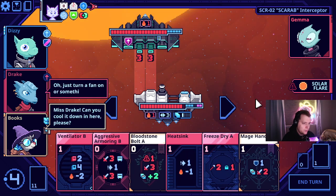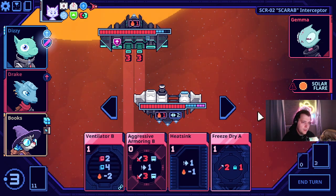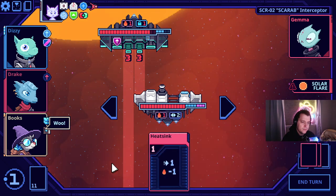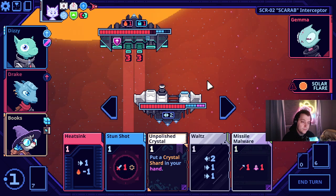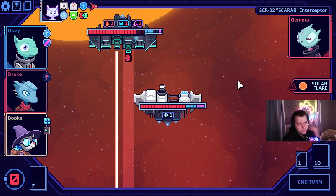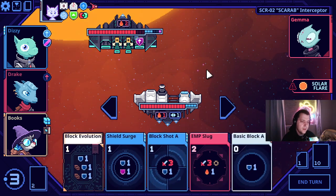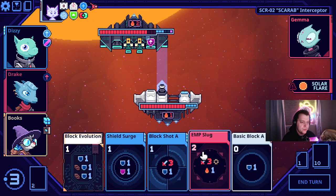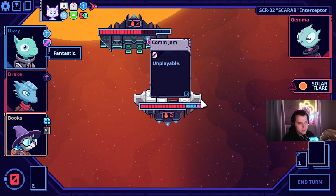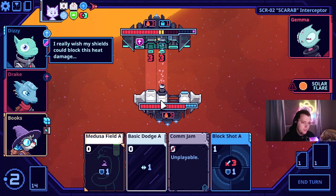Let's start with a crystal shard. Let's start with a bloodstone. Ventilate. I think we got this in the long term of the fight. If the fight goes long, we have so much damage. And we have ways to heal from the heat and get rid of the heat. They have comms jams and other things, so it's not great, but it's fine.